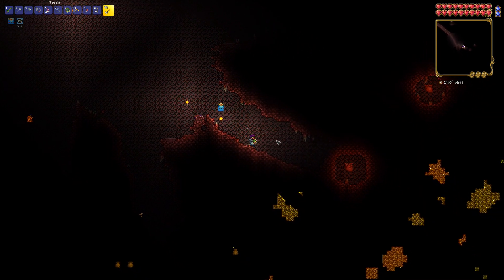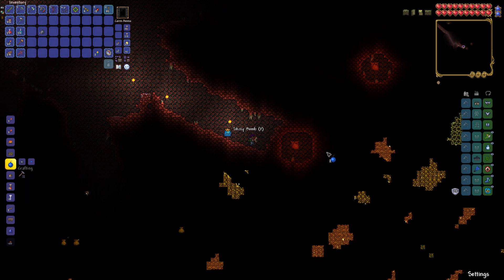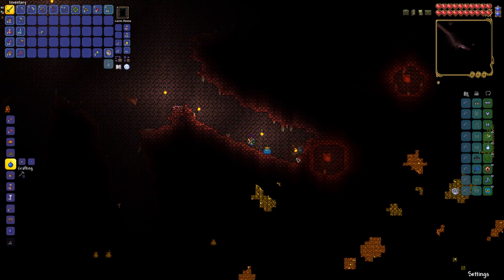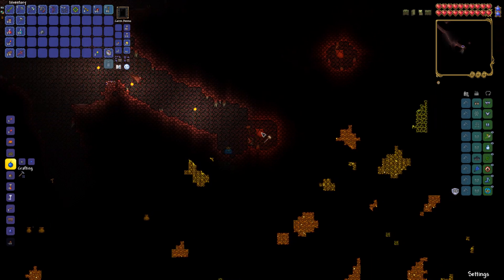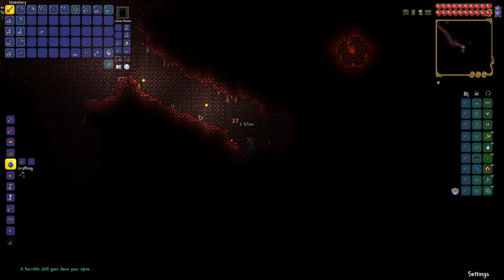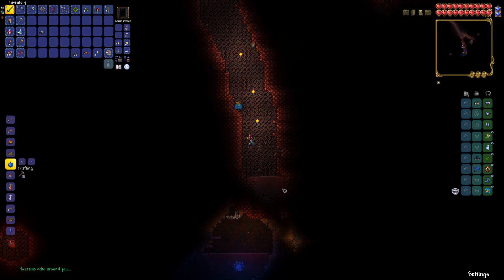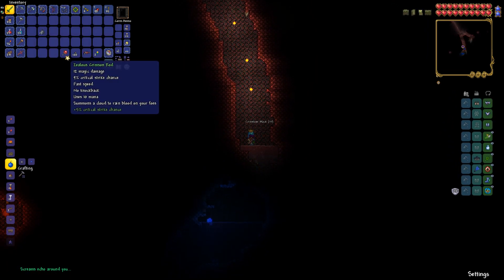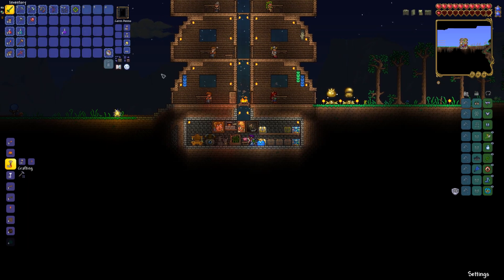Let's put the crimson, blow up some orbs, maybe we find something good. I got some bombs so I can turn them into sticky bombs and blow this up because my pickaxe is still really trash. Undertaker — it's pretty good. Second orb — nice, that's gonna be really useful. Three gravitation potions — that's gonna be sky exploring, let's go!